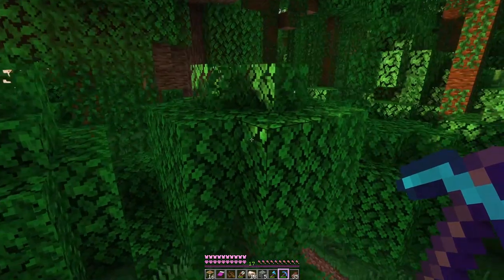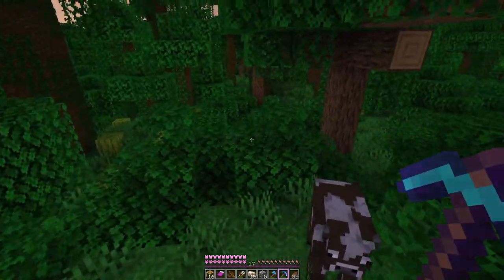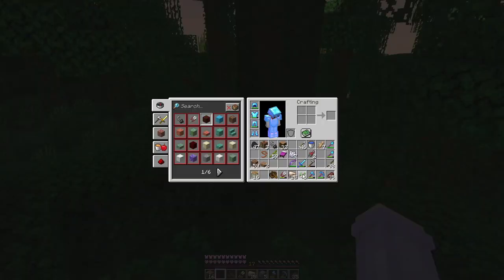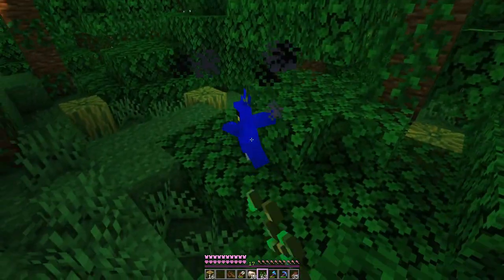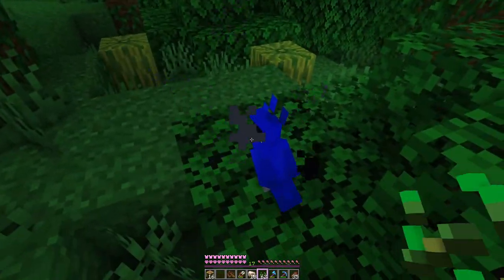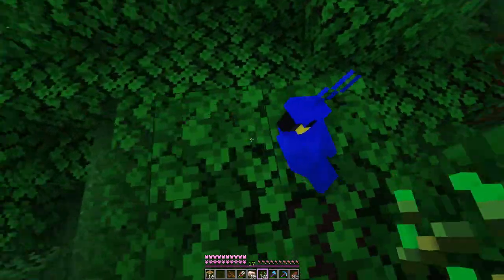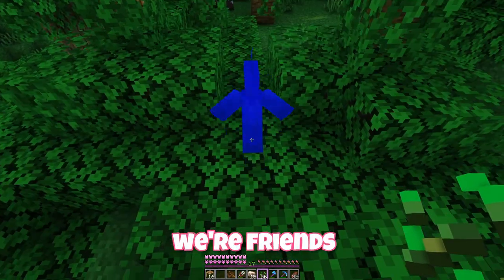Oh this jungle is really dense. Hello lovely cows. I heard a parrot - where is it? I want the parrot. I keep hearing it. Oh it's right there - it's a blue one! Oh it's very cute, I've never had a parrot this color. I'm feeding you - stop leaving! Oh it worked. We're friends and I love you.